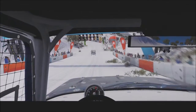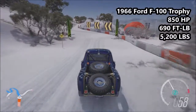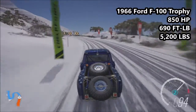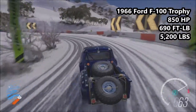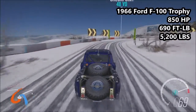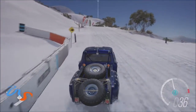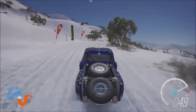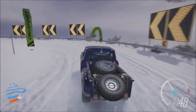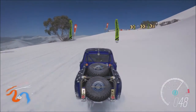Next up, we move to admittedly a very silly car, but not quite as silly as those that have gone round previously in this episode. This is the 1966 Ford F100 Trophy Truck: it has 850 horsepower, 690 foot-pounds of torque, and weighs 5,200 pounds. It is the most powerful vehicle here today, the most torquey, the heaviest, and the highest PI at A789, which is standard because it comes with snow tyres from stock.